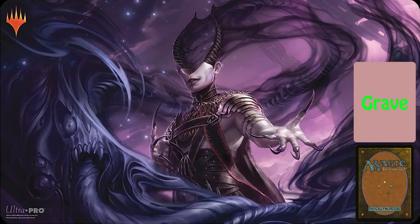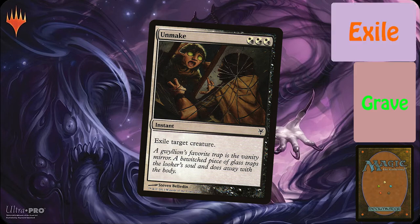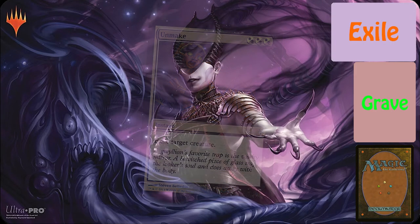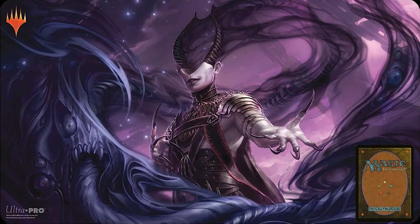Any text that references exiling or removing a card from the game means that that card goes to exile. The main difference between these zones is that there are plenty of ways to get cards out of the graveyard, but there are fewer ways to get cards out of exile. Now let's talk about the game's resource system: mana.